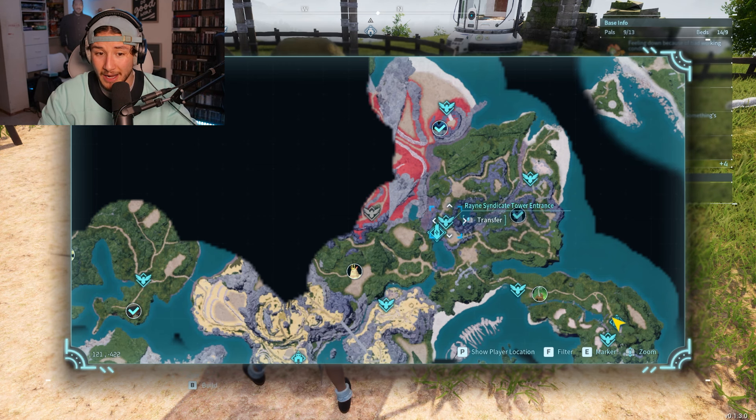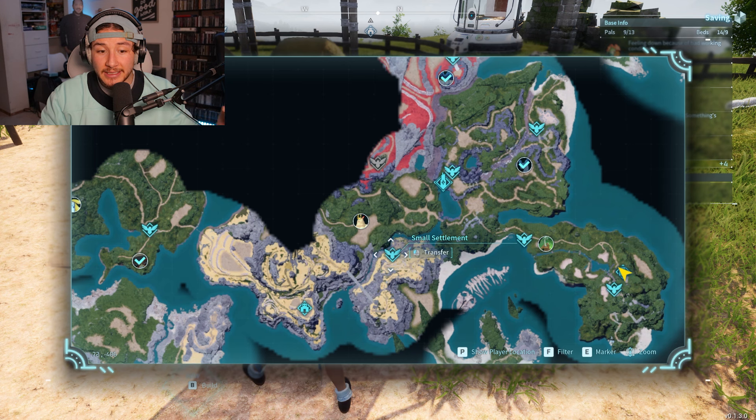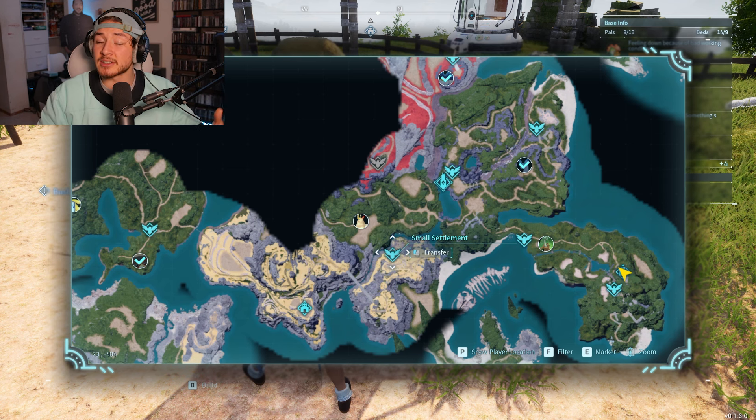There's a fast travel right down the hill, not too far. You'll also need to get the small settlement — you'll be coming here for every single one of these bosses in every attempt you make. The reason you need the small settlement is because you need to get a wanted level, and this is one of the best places to get a wanted level for this glitch.